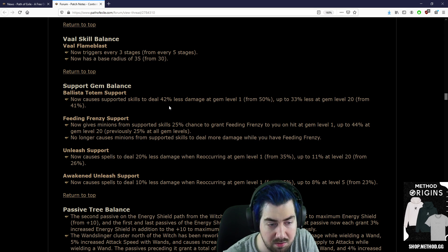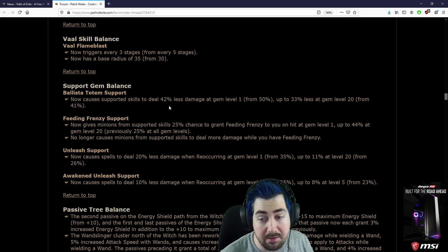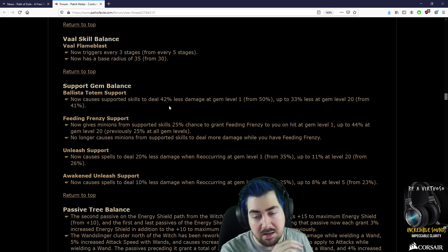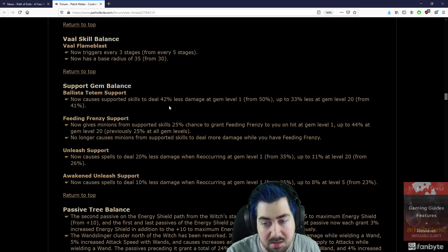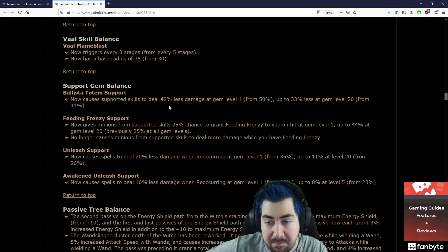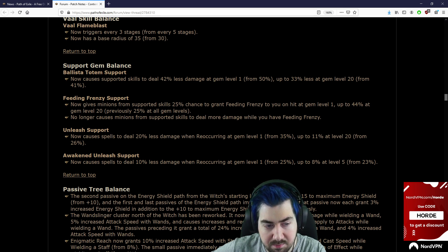If I had free reign over Headhunter, I would actually buff it — give it an additional 10 seconds but not let it scale at all from self-cursing, Solstice, or anything. It should never last more than its base duration and there should never be a way to make it last longer. Then it would be fine, and you don't need to remove the item.